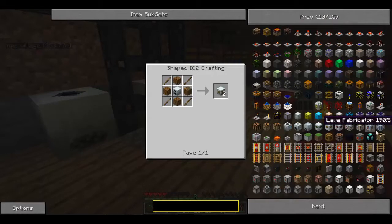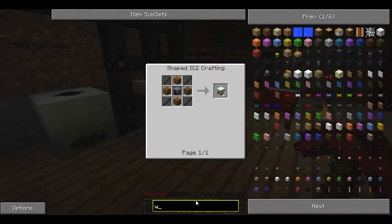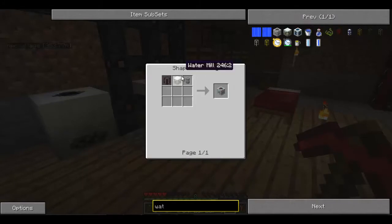And then after that, we'll go here. The water strainer — I never actually found it anywhere, I should take note of that. To make a water strainer, you're going to be putting one water mill, one iron waterproof pipe, and one tank, which to me doesn't really seem like that much, but you're going to be getting a lot.